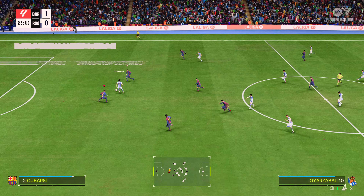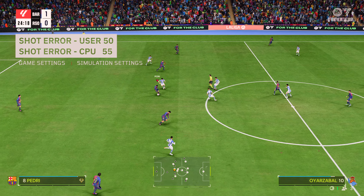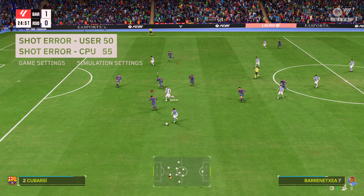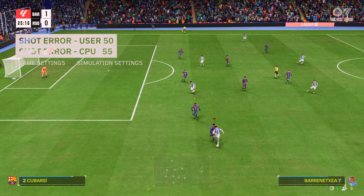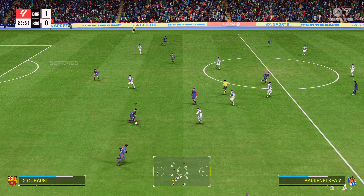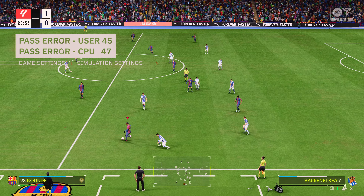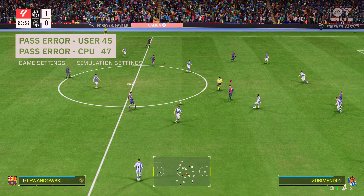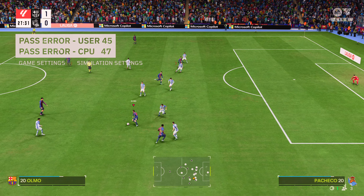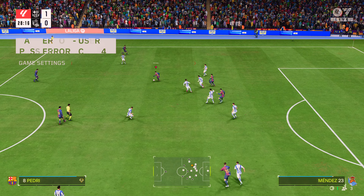The shot error was decreased for both user and CPU — slightly from the simulator sliders. The main reason was it was way too difficult to score easy goals; the goalkeepers are just too overpowered. The simulator had a difference of plus 4; I gave Barca a plus 1 to reflect the goals Barca have racked up this season. For the pass error, both were decreased for user and CPU. Compared to the simulator's plus 4 gap, it's now only a difference of 2 — it's not making the game easier, just more realistic to get the team playing more like Barca.